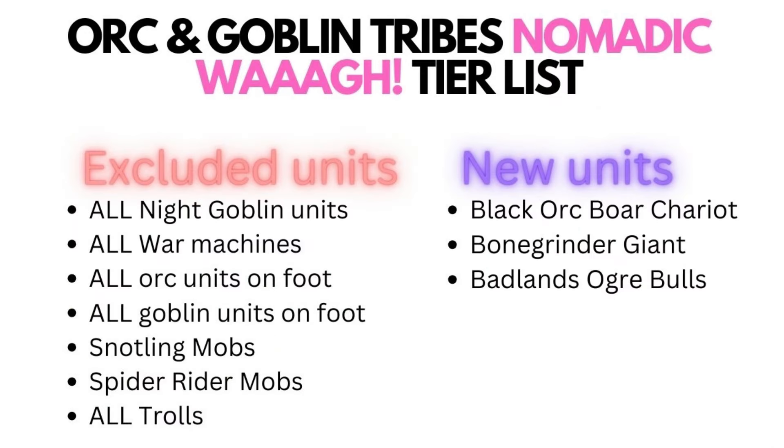The Orc and Goblin Tribes' Nomadic Warg Army is designed to have everything moving at top speed. They emphasize speed and mobility, and neutralize a wide variety of fast-moving units such as Orc Boar Riders, Wolf Riders, Chariots, and Giants, allowing them to quickly engage and outmaneuver the enemy. The Nomadic Warg Army differs from a typical Orcs and Goblin Tribes in that it excludes all Night Goblins as well as all units on foot, except the Giants. Instead, it introduces new units such as Black Orc Boar Chariots, Badland Ogres, and Bone Grinder Giants. The distinct high-speed gameplay style is reflected in the unit choices, tactics, and army-wide special rules.